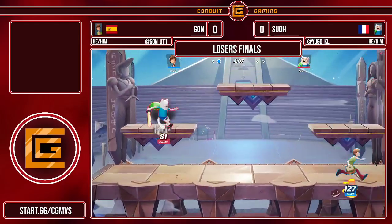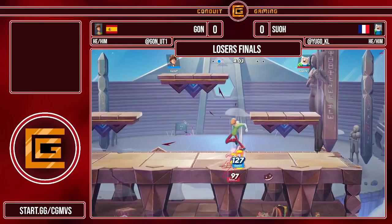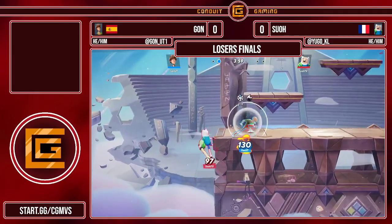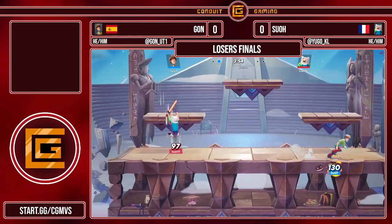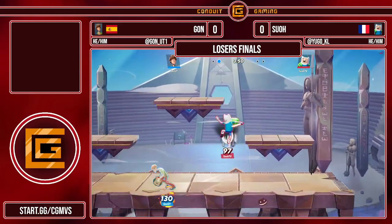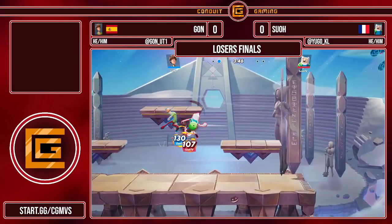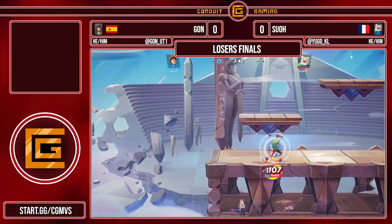We see both players kind of throwing out a lot of hitboxes. Good air dodge there to try to avoid that really hard-hitting hitbox. Sue, once able to get back in this game, they're going to have to be very careful of the side specials and Shaggy just kind of bouncing around all over them. They have to be able to catch those jumps and figure out how to approach and make sure they get a clean punish on Tagan.